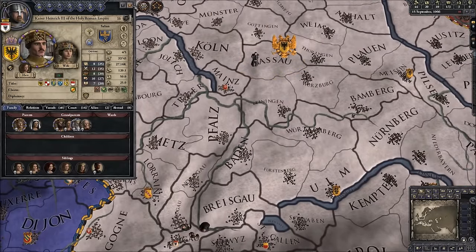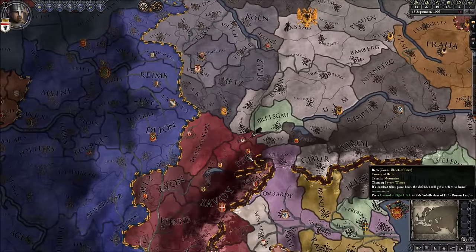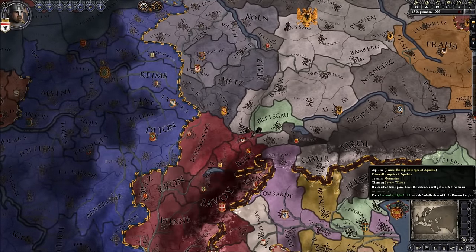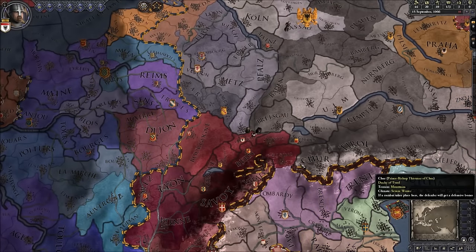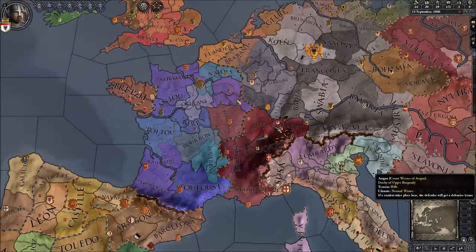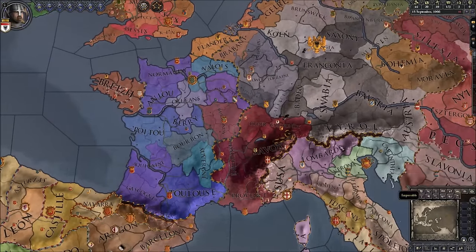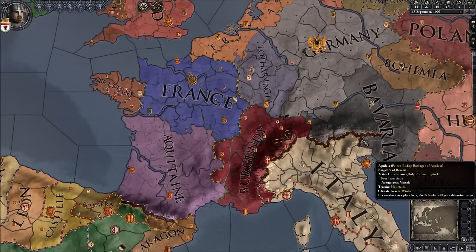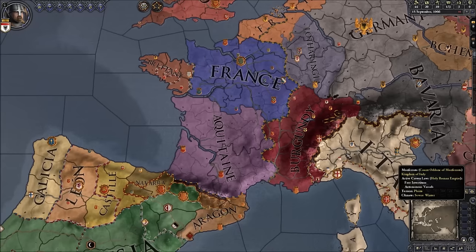Our goal — number one: suck up to the Kaiser. He's eventually going to create the title and I want him to give it to me. Once we get the Duchy of Upper Burgundy we're off to a start. The main goal of this campaign is going to be the creation of the Kingdom of Burgundy — that's what I want to have done by the end of CK2 for the conversion into EU4.